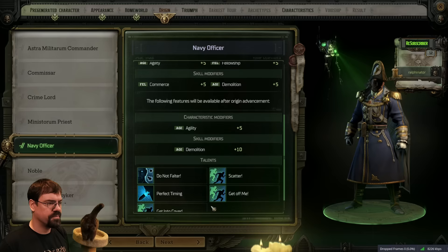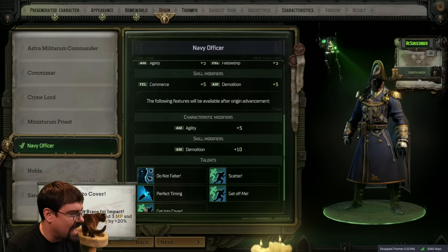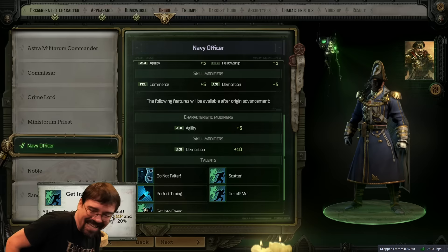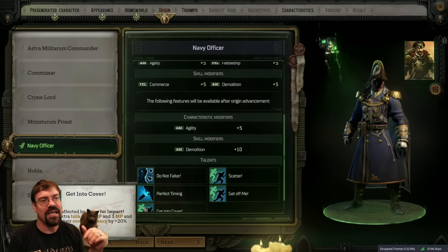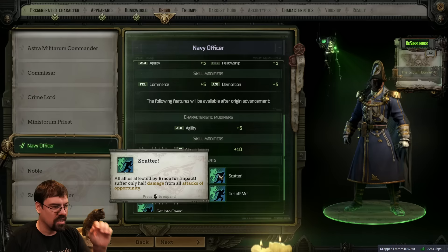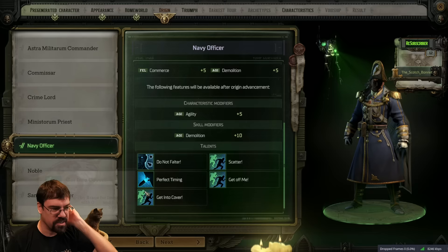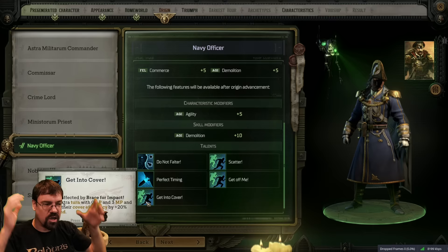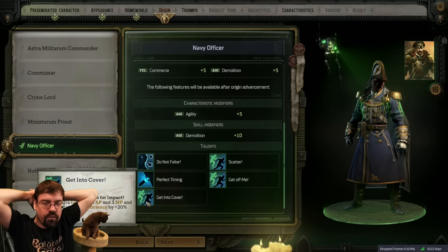All allies affected by Brace for Impact gain an extra turn with 0 AP and 3 MP, and increase their cover efficiency by 20% for one round. So all of a sudden this went from somewhat underwhelming to... okay. Basically we could group up at the beginning of combat, hit Brace for Impact, and then deploy out with bonuses for that turn and get some permanent turns. The extra turn is only for movement - but that still could be huge. That means we could all fire and then get a turn to reposition after that. It's whelming.